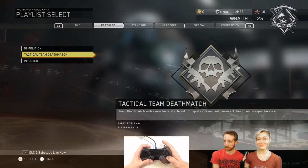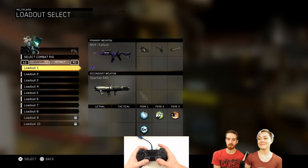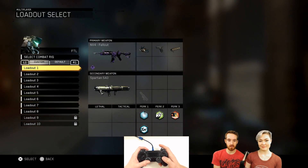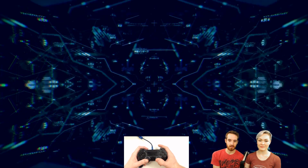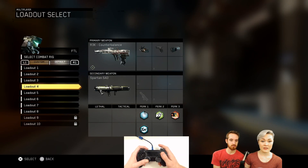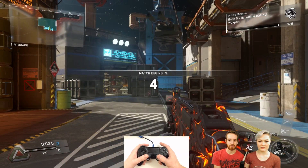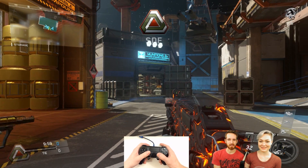Alright guys, here we go - we got Sky Dock, which I tried to vote against but didn't have time, so this kind of sucks. I'm not really a fan of Sky Dock for tactical TDM. We'll use the Mac Tab - let's use the Mac Tab. Sure, down down down, there we go. Where do you want to go? Left - yeah, not right.